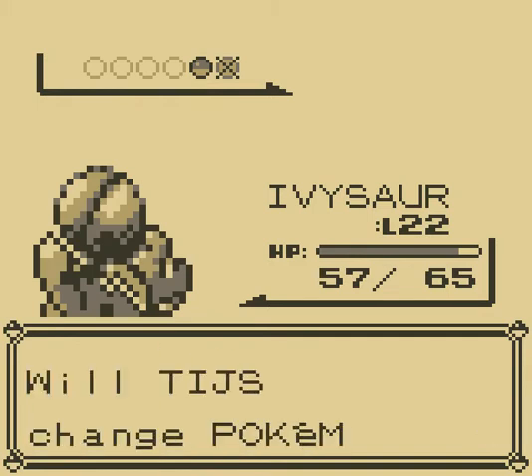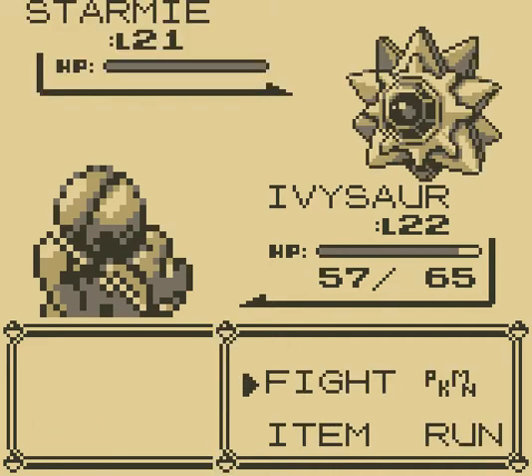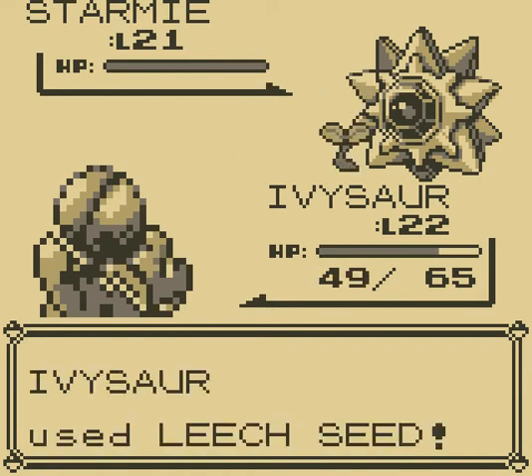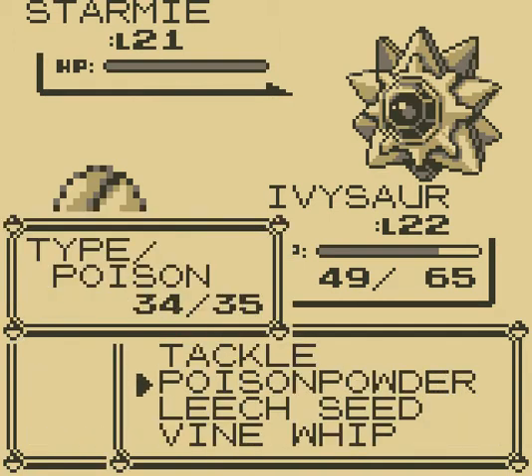This is the Pokemon we really have to worry about — Starmie. Because this Starmie is at level 21; it's only one level difference in my battle. You should at least hit a Poison Powder if you already know it. You should now use Poison Powder.